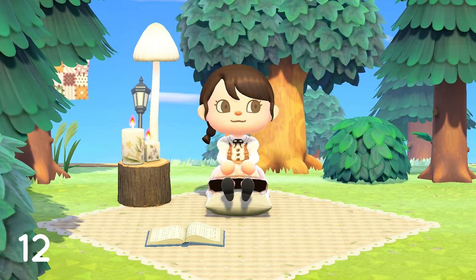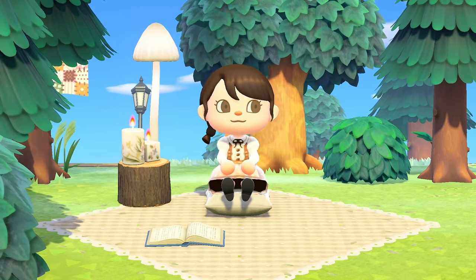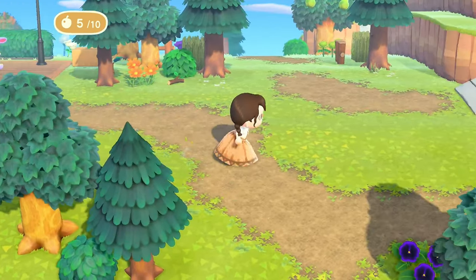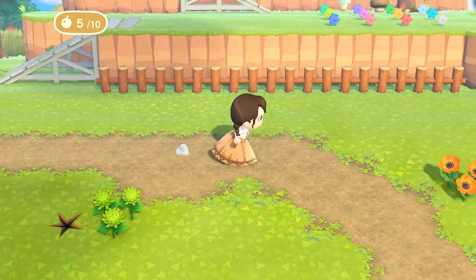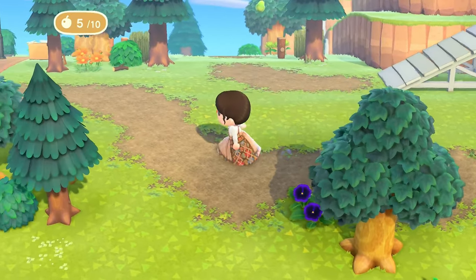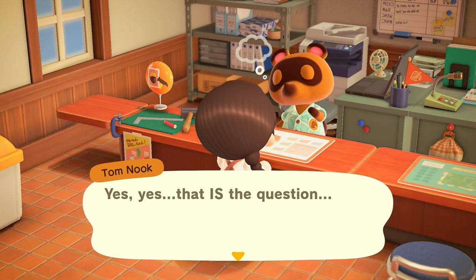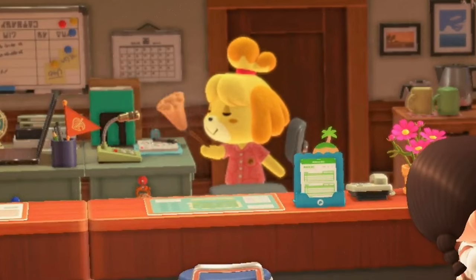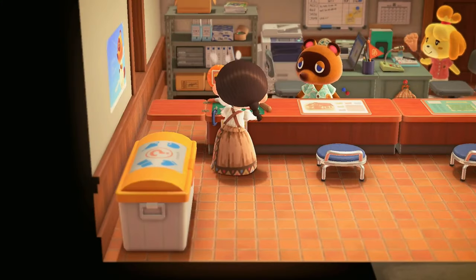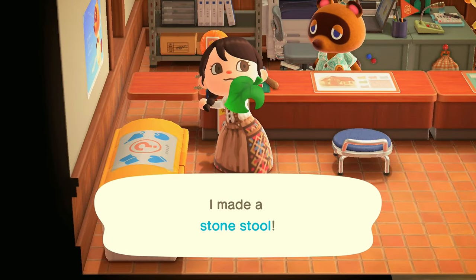This tip can be pretty obvious, but to some beginners like me when starting who had no idea — this is just a tip for your controls and how to speed things up. To sprint, you can hold B while running. To skip dialogue, you can press B multiple times, so it will stop the villagers from talking so much, especially Isabelle. And one more control: when you're crafting items and you don't want to sit through the crafting animation, after you confirm what you want to craft, you can press A and this will speed up the animation.